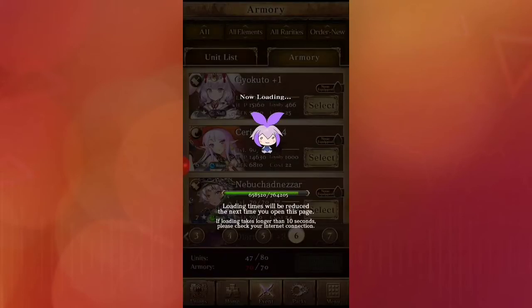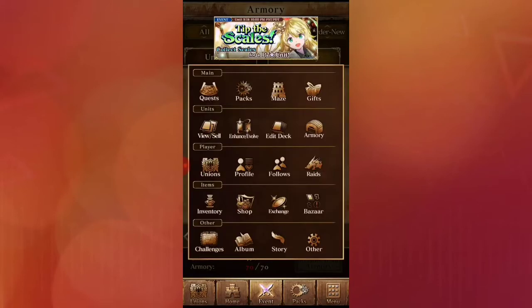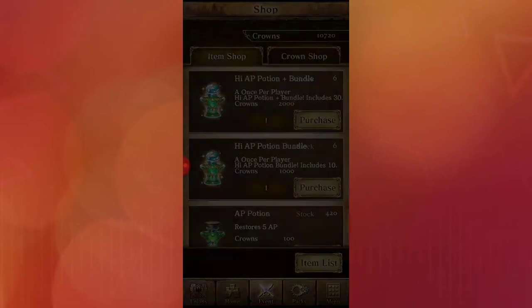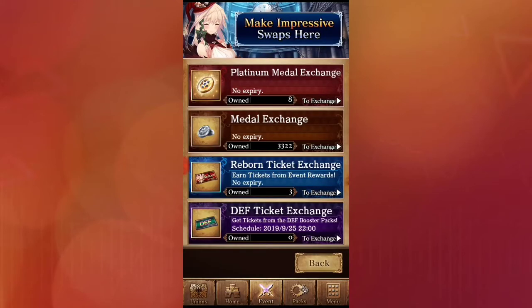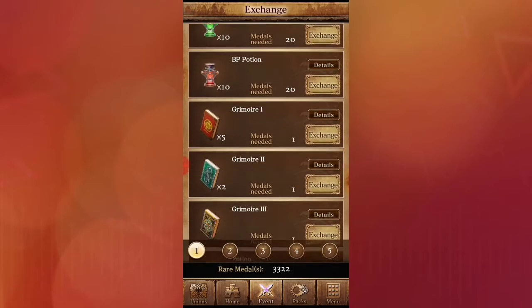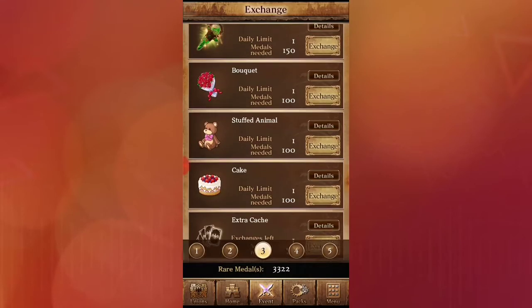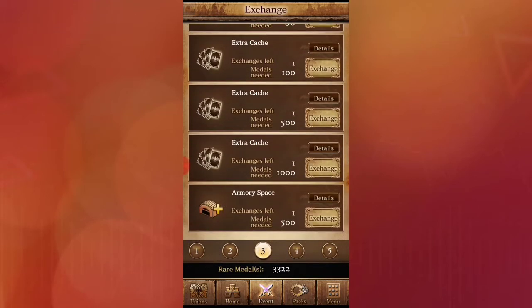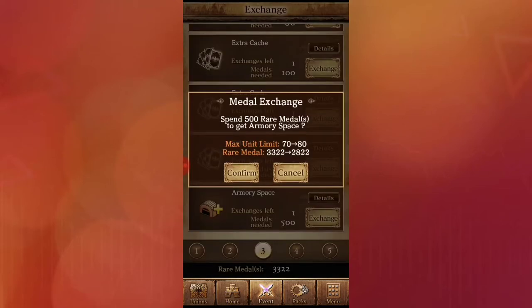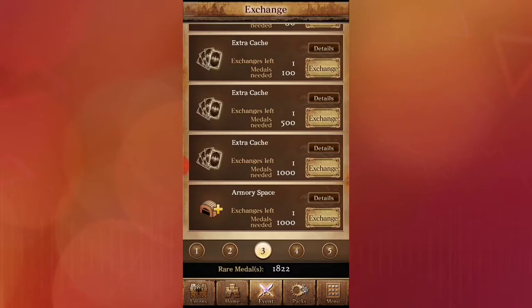This is where I have all the cards I do not need. They're all here and you can buy more armory space — not the bazaar — the shop. Actually it's the Metal Exchange. So you go to the Metal Exchange — you get BP potions if you're running low, grimoire potions, etc. Oh yeah, this is for the eight stars. Extra cache, extra armory space. You see metals — you need 500 — so I can have more room. My max unit limit is 70, now it's gonna be 80, and it'll keep going.